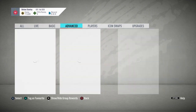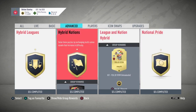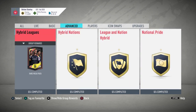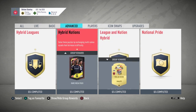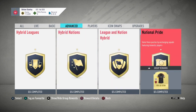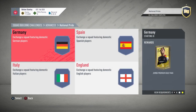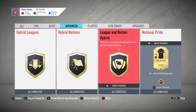Now we're going to the advanced section — there are four of them. We're going to start with hybrid nations, then hybrid leagues, then the league and nation hybrid in that order. It's just a better way to spend your coins without having to transfer more over, so you keep the coin flow coming in and have enough to complete everything. I don't really touch national pride because of the inflated prices of certain players — maybe if we have coins at the end I'll show it.